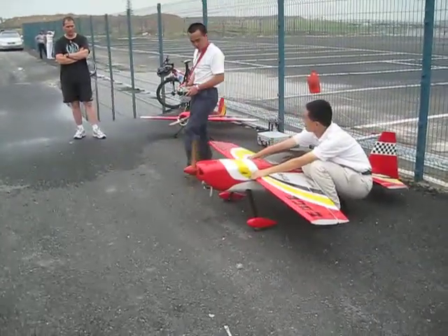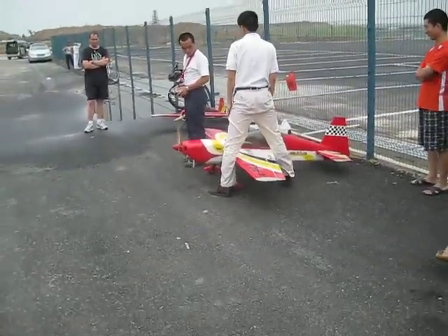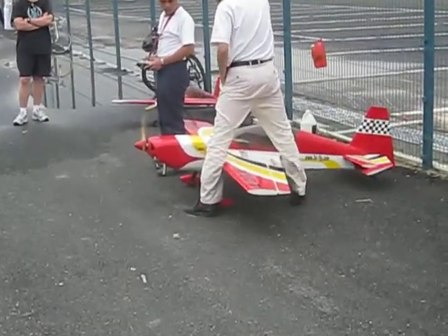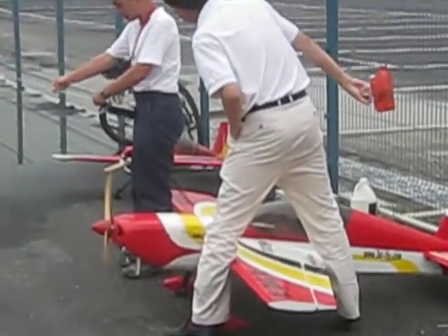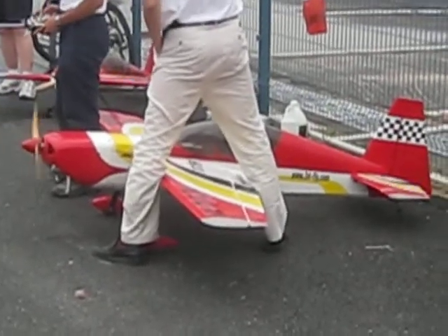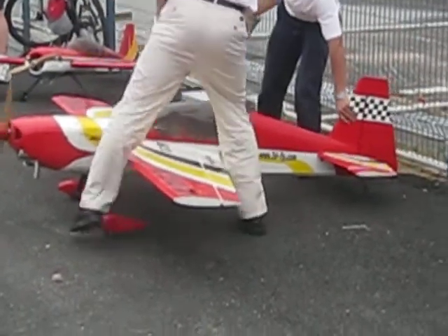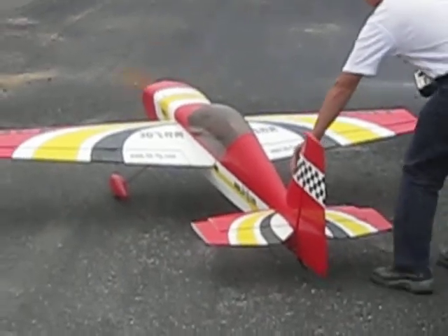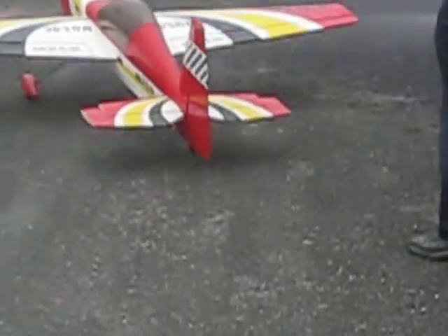We are still in the Sensen airfield. This is a power engine, around 2 meters long, with approximately 170cm wingspan. This is a 3D flight edge that is going to take the airfield in the Sensen place. This is an edge from 3D Flight Guide, and it's going now.